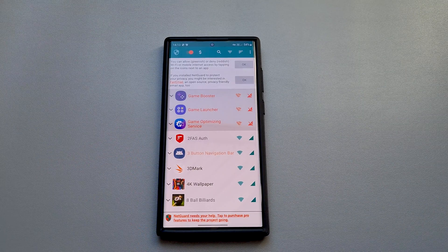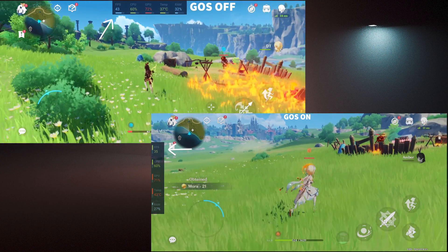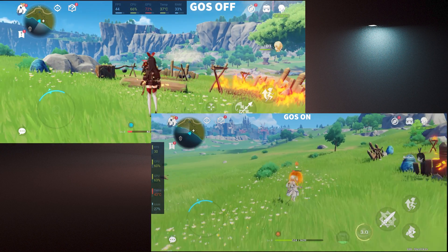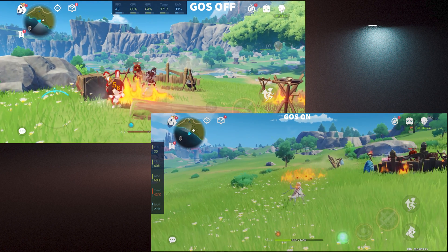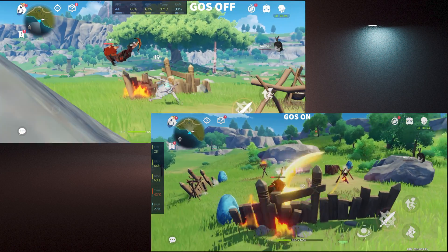GOS is now disabled. You should be reminded that if you play graphically intensive games, gameplay will be smooth, but as the phone gets hot this will cause your device performance to become a little slow or throttle. I noticed when playing Genshin Impact that after a period of time my FPS began to drop, but it did not drop as much as it did when I had GOS enabled.